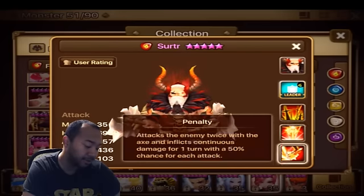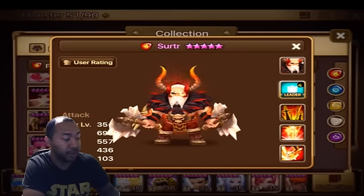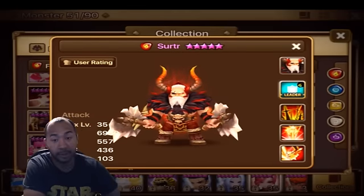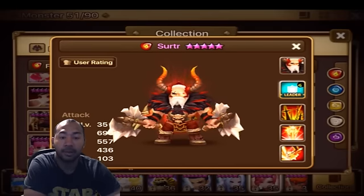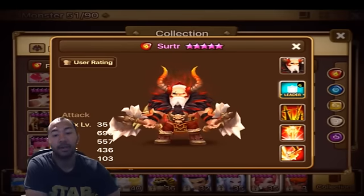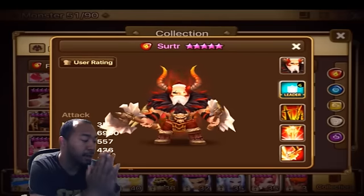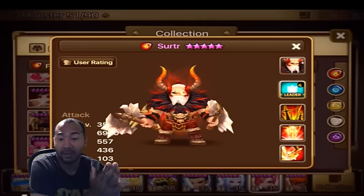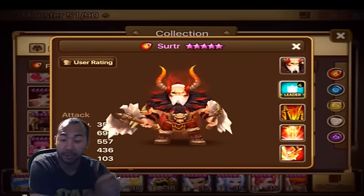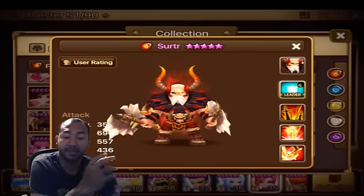Now with the Barb King having a four turn cooldown on both skill 3 and skill 2, that means those skills will go down another turn right out the gate. So what you're looking at is three turn cooldowns for both skill 2 and skill 3. So if you're going to get this unit — and if you do get him, it wouldn't be a wasted investment — I would definitely look into runing this unit Violent: Violent Blade, Violent Revenge, however you want to do it, and really maximizing on his efficiency.